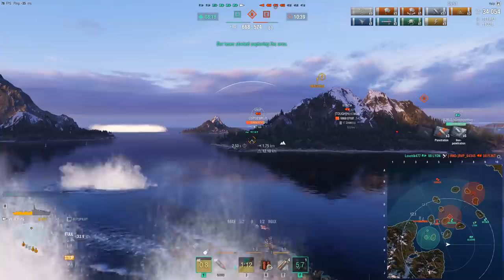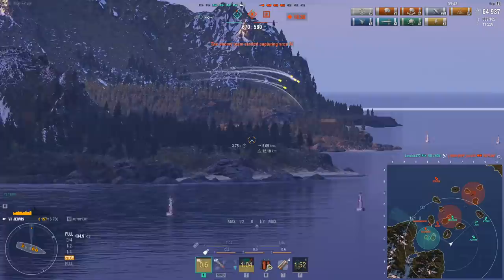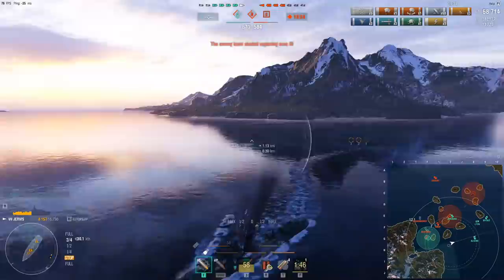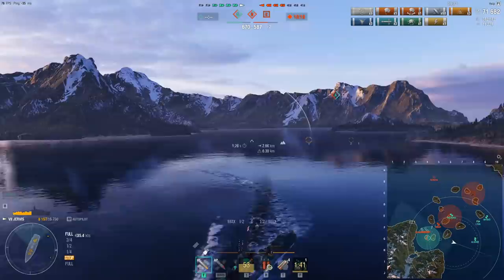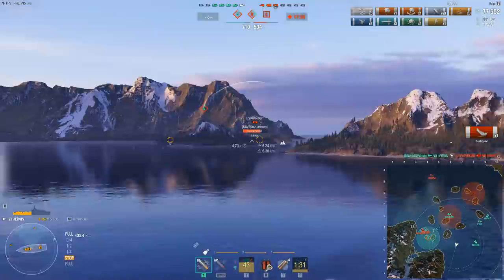That can be very deadly indeed, and on any ship the damage is still going to hurt significantly. I do manage to catch him with 2 torpedoes nose in, and that is 2 floodings. I think I got 1 on his nose and 1 on his stern, and as we can see from the damage numbers, he does not have damage control available because he used it while pushing in. Normally Sinops tend to have a lot of Kuznetsov, but this guy does not, so those floodings will quickly take down his ship, keeping us in the game and keeping our control on this side of the map.